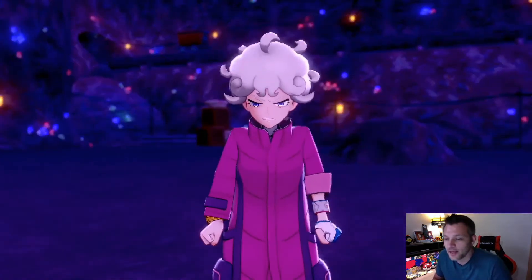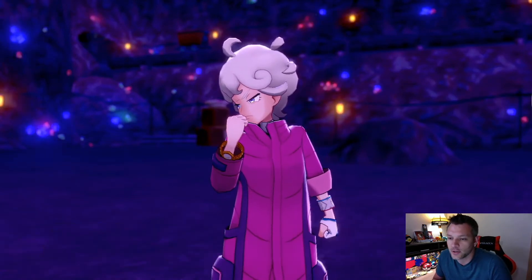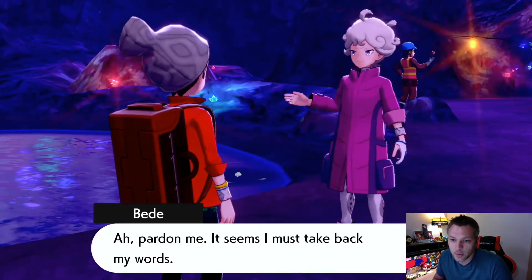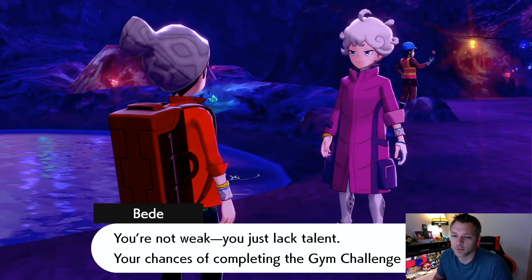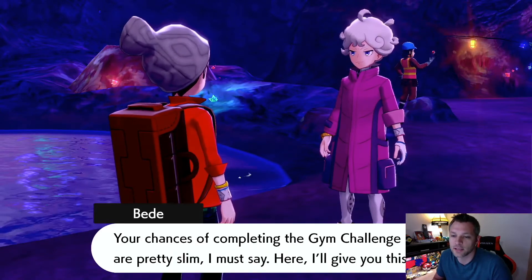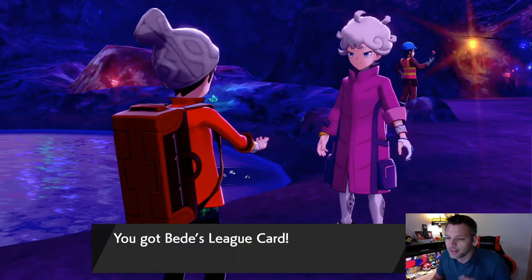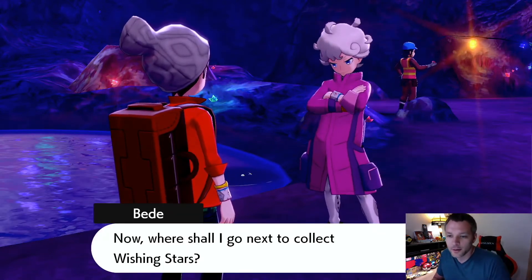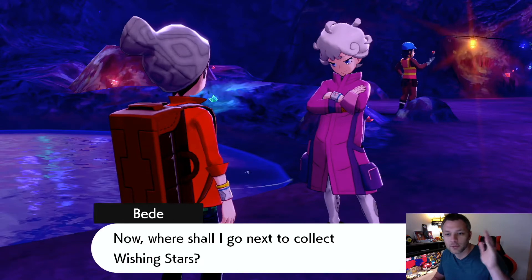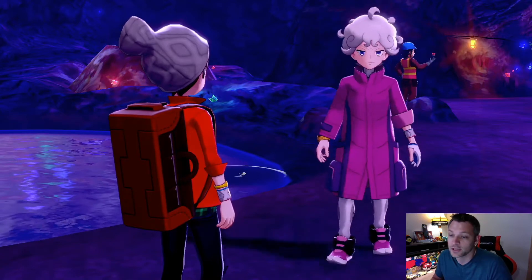We get solid XP and money off these matches. Bede says I'm not weak, I just lack talent and my chances of completing the gym challenge are slim — here's a Lead Card to show I at least tried. Bro, I destroyed you! I don't want your Lead Card, throw it in the water. Where should he go to collect Wishing Stars? I don't care as long as he gets out of my face.